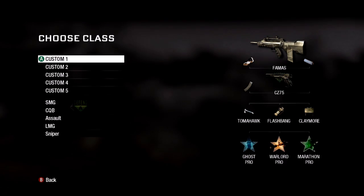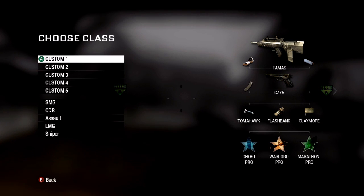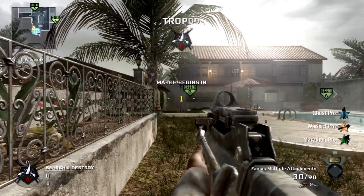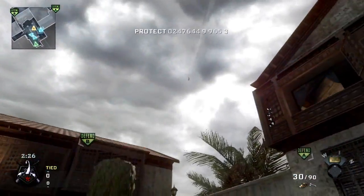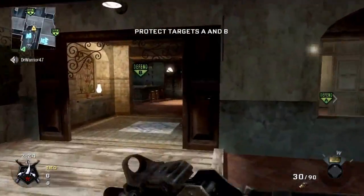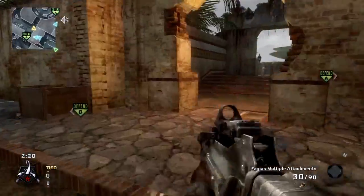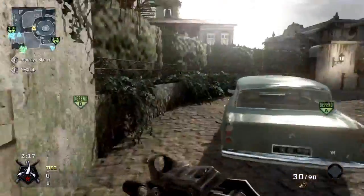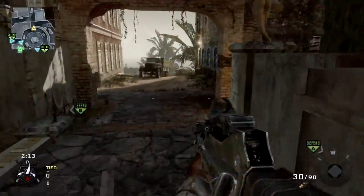Hey, what's up guys, j7wilson7 here, and today on JLG Reality's channel I'm bringing you a quick 4-2-0 win in Search and Destroy. I go flawless on my score as well, and I'm going to be using the FAMAS with Warlord, a red dot sight, and a suppressor.